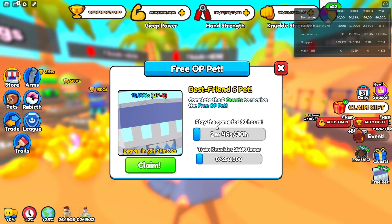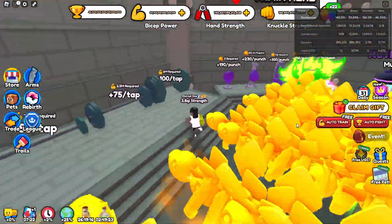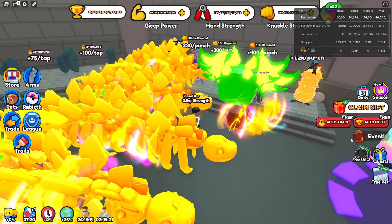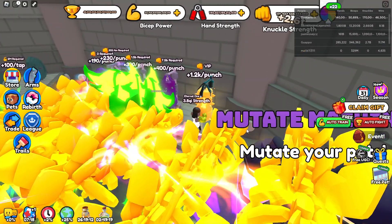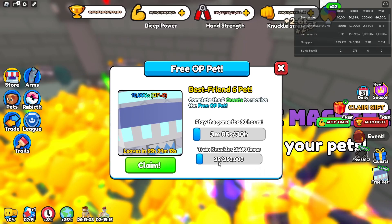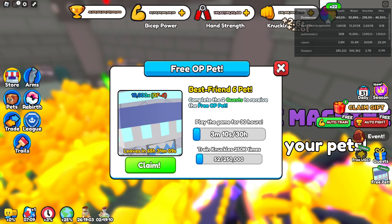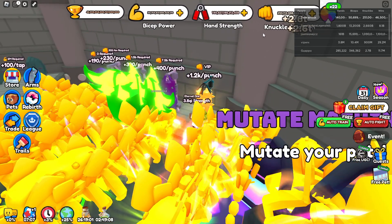The first trick you're going to do is download an auto-clicker. This is useful for when you're AFK, because Roblox will kick you from the game after 20 minutes if you're not touching your keyboard or mouse. That way, the auto-clicker keeps training your knuckles for you whilst you're asleep or doing something else. Also, an auto-clicker is a lot faster than the auto-train in Armwrestle Simulator.